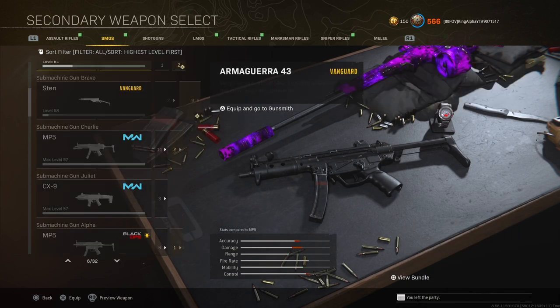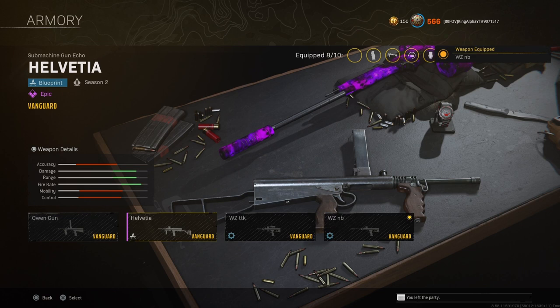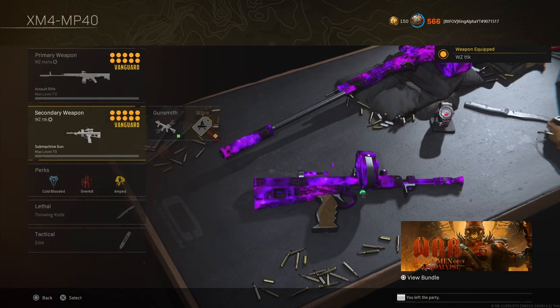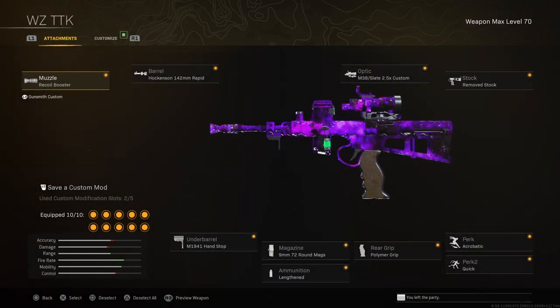If you head over to Warzone and back to the class, you can put the Owen gun back on — you can see here, that's the one we just glitched and it has Dark Aether on it. It's really that easy. You can do this with any gun — I'm going to do it one more time and show you that Obsidian works as well, not just Cold War camos.